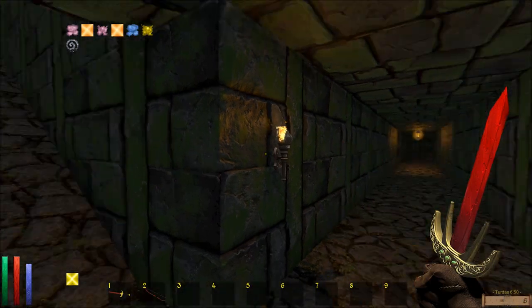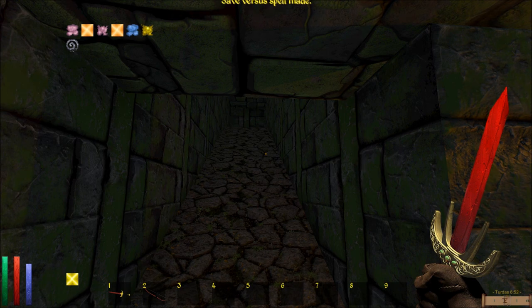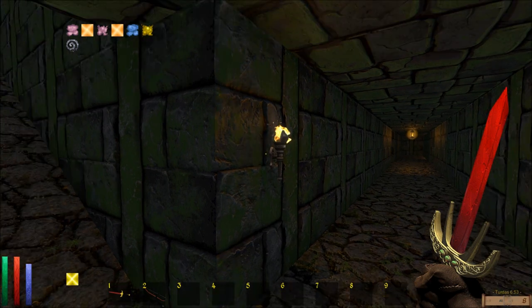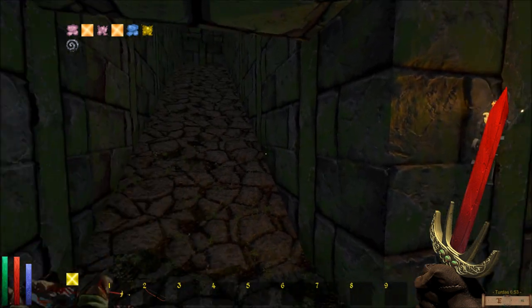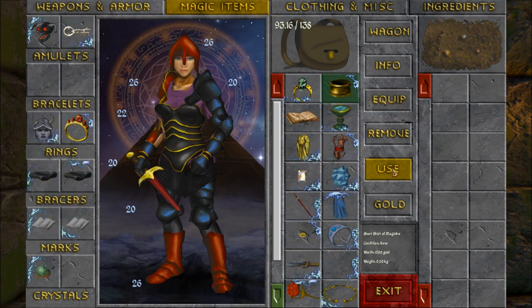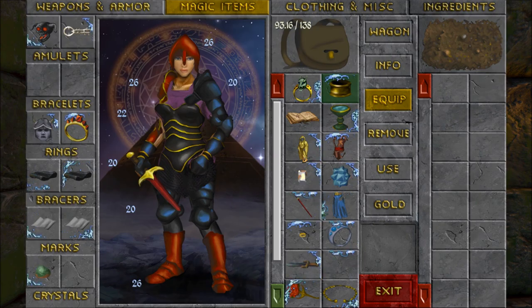I don't know what those do, and my identify spell has been working lately. Kind of boring, sorry about this guys — I don't want to die in the middle. I think I have some potions of stamina too, but they're not on me.